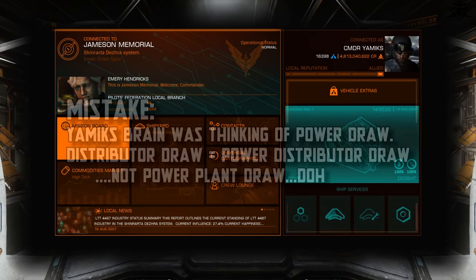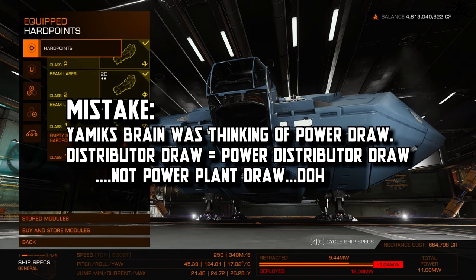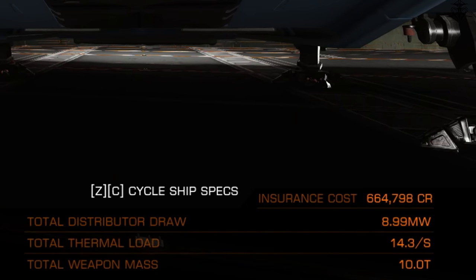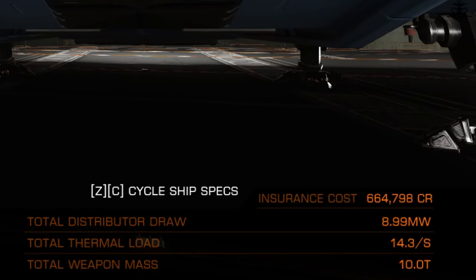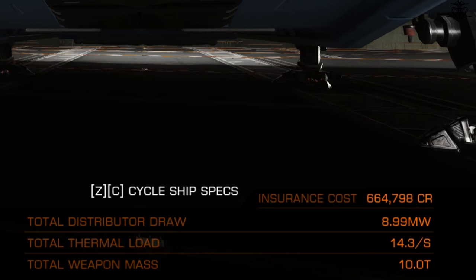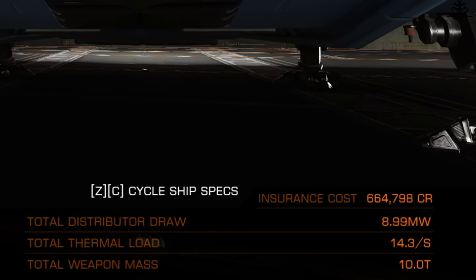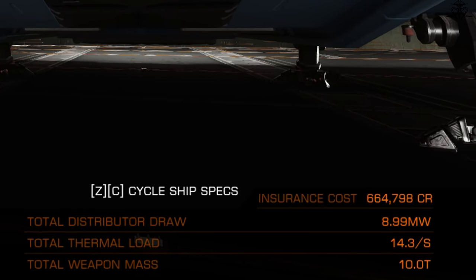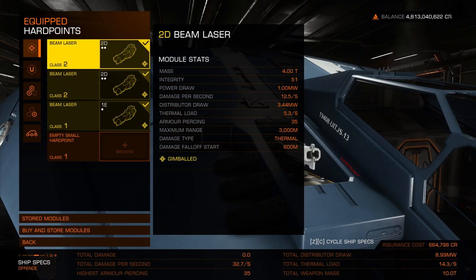For power and distributor draw, I usually just look at the simple bar and see if I'm overboard; if so, I choose a different power plant. Thermal load has no listed maximum but the higher the value, the faster your ship overheats when using weapons. Lower number means the ship runs cooler. Total weapon mass is somewhat useful for jump range awareness, but generally no one cares about it.